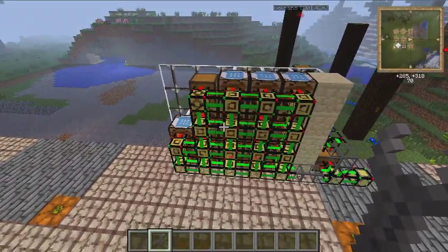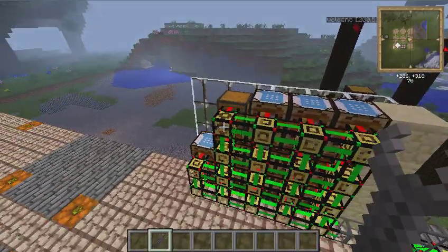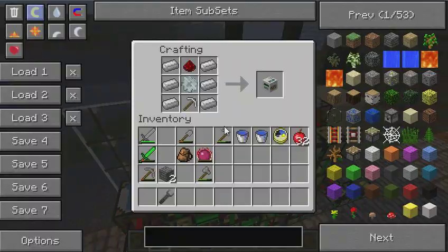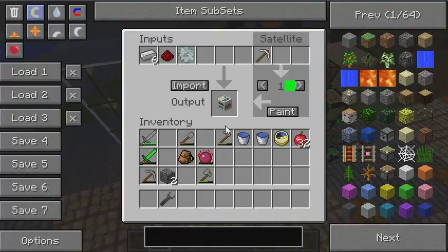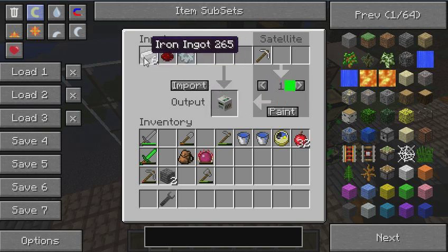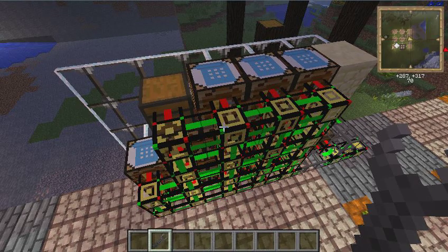The satellite pipe can also be used with a furnace - for example, you can route items like iron dust into a furnace and get iron ingots out through the satellite pipe output.